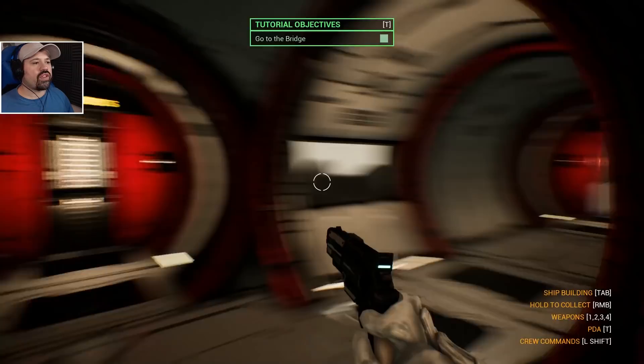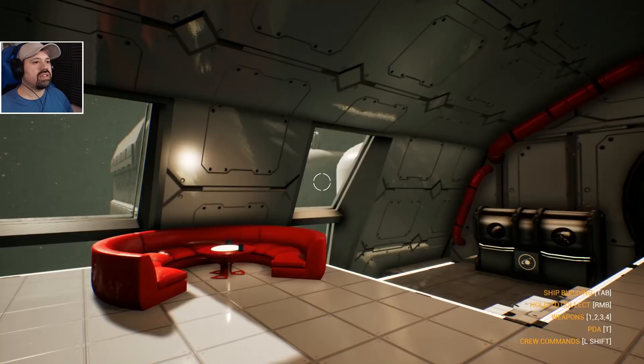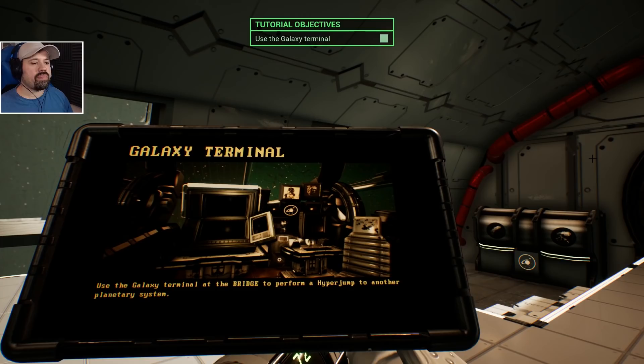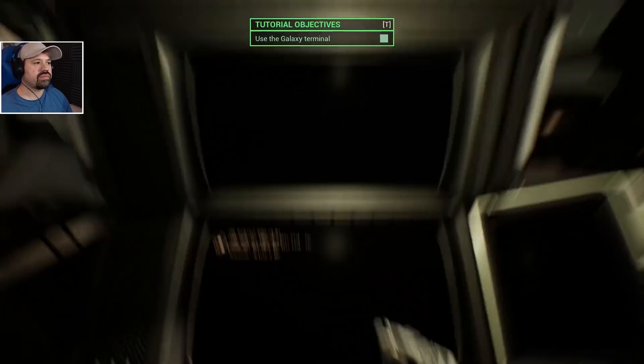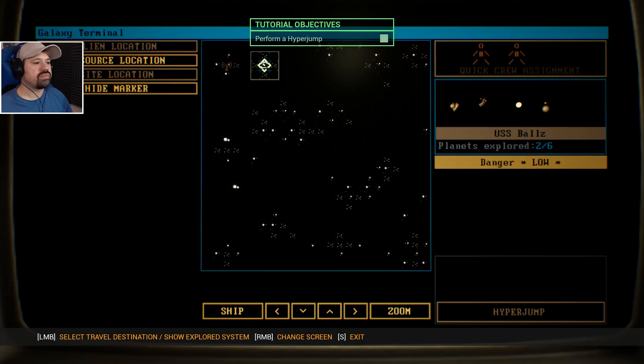Now the game is asking us to go to the front of the ship to the bridge and use the galaxy terminal. Use the galaxy terminal at the bridge to perform a hyper jump to another planetary system. Wow, okay. Perform a hyper jump — oh look at that! Can we zoom in?